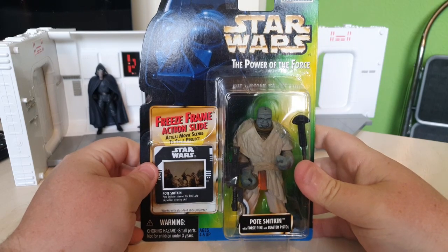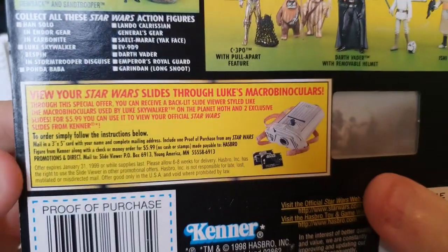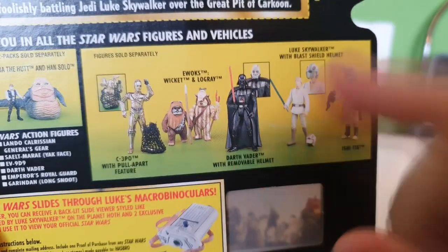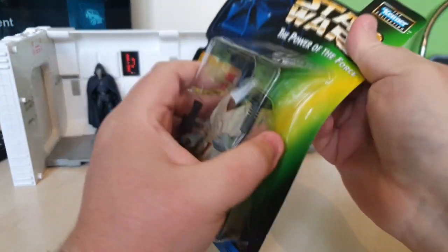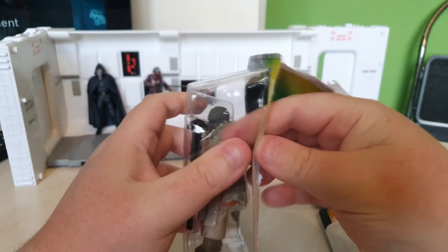Next up is the Power of the Force line for Pote Snitkin. It's got his Force Pike and his Blaster Pistol, along with a freeze frame action slide. Now the action slides you were meant to put inside Luke Skywalker's macro binoculars and basically see scenes from the movie like a viewfinder. These are the other figures from the range. I am actually on the hunt at the moment because I want the Darth Vader with the removable helmet. I would like Ish-Tib for the cantina scene. I'd love some more Ewoks for my village, and I'm always on the hunt for Jabba.